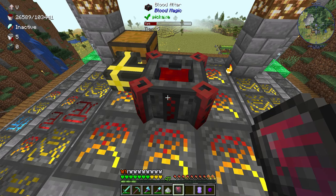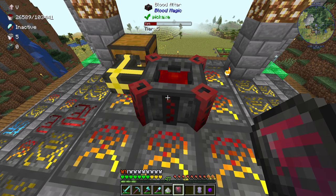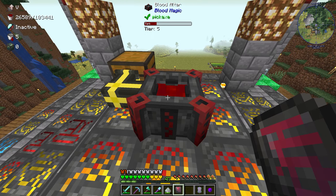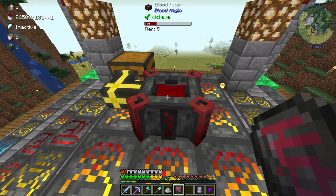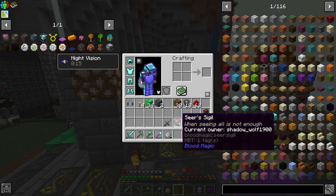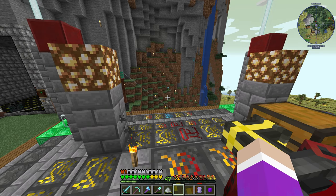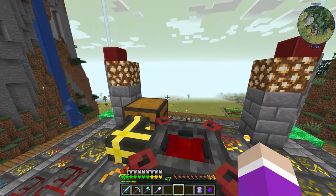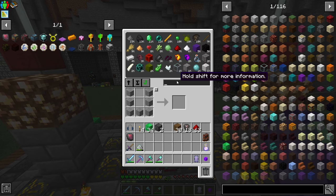You can see it has 103 buckets worth — about 100,000 milli-buckets — and we only have 75 or 78 of it filled so we have a lot of capacity now. It doesn't actually show the life network like I thought — usually you right-click and it shows it in chat — but whatever. Now we can set up the next part: automating life essence.